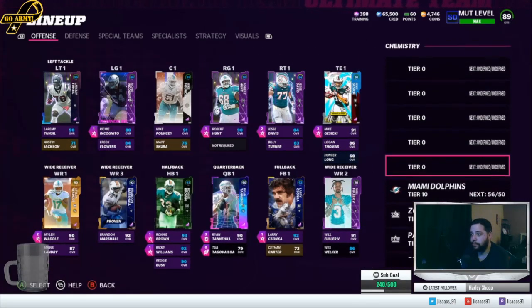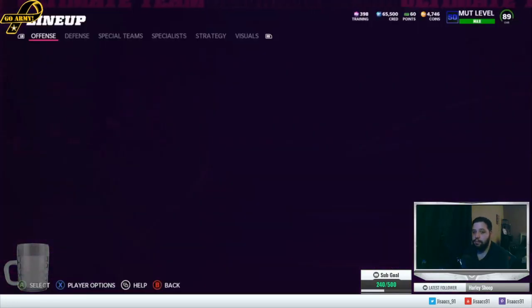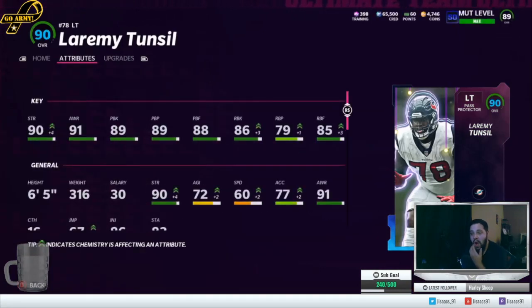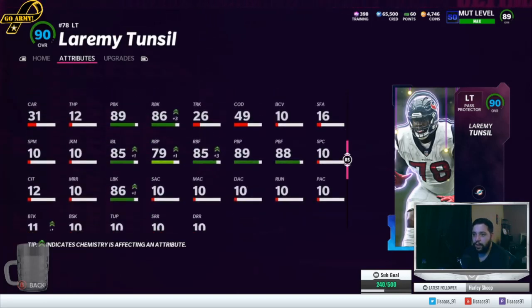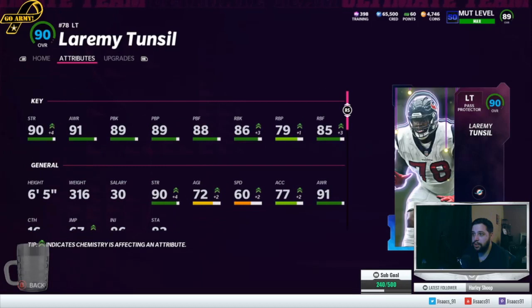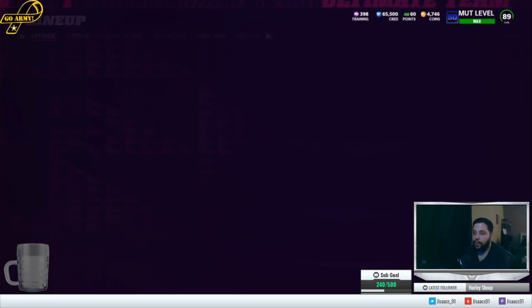We're at 56, well past our 50 of 50. The Laramie Tunsil upgrade — he's okay, 90 strength. 91 awareness is nice, I'll give it that. This was a much deserved upgrade for sure. Not bad, not bad. Wish the power was definitely higher — he has a pass protector archetype, so it is what it is. But I run power and zones, so I need run power to be up there a little better.